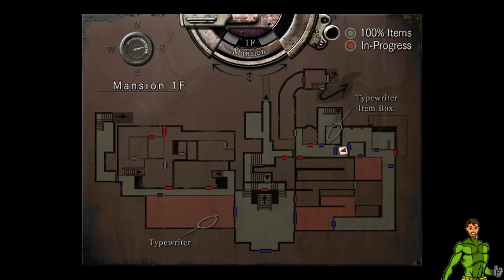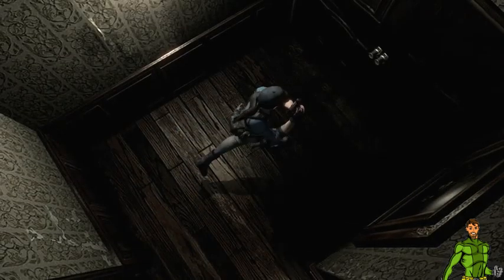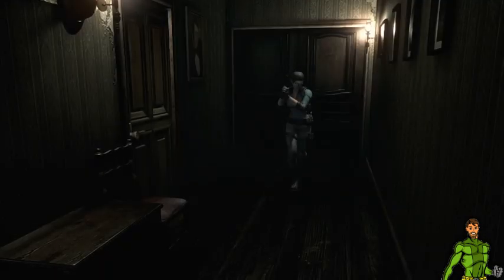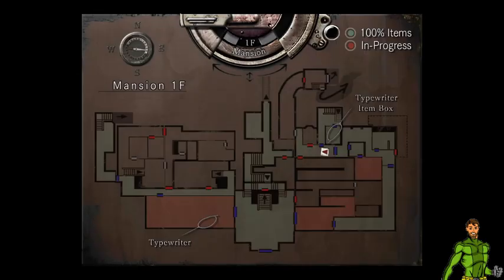That over there just leads outside and there are dogs there. There are probably some herbs I can collect there. There is a door that needs a passcode I think. There's no real need for me to go there for now, so I should just keep exploring the other parts of the mansion.